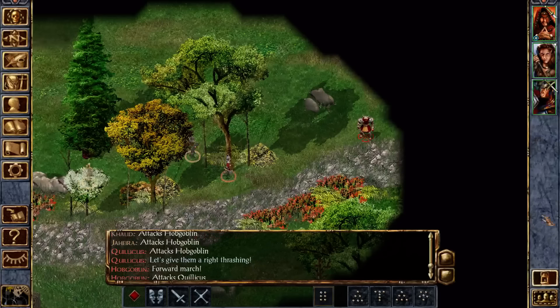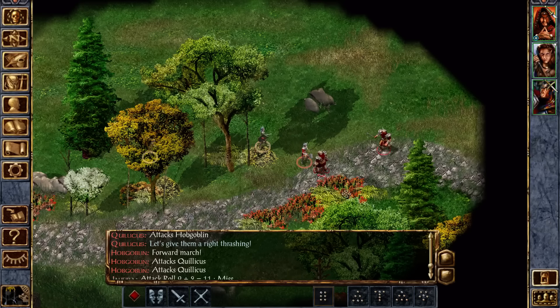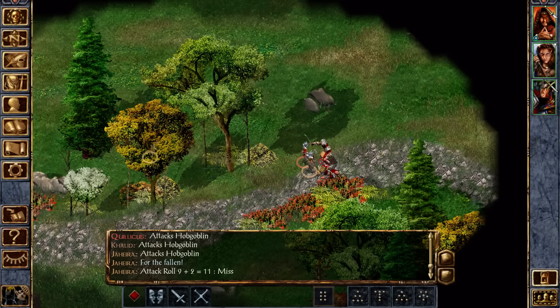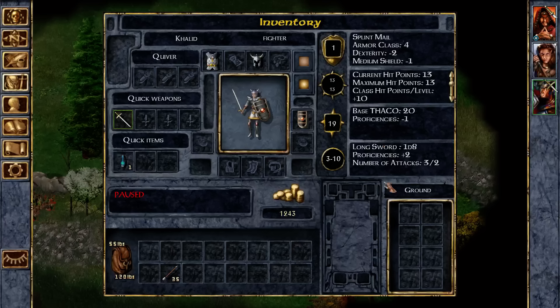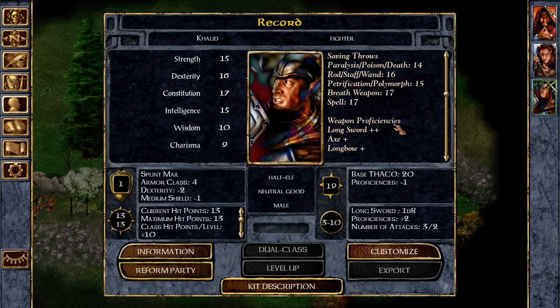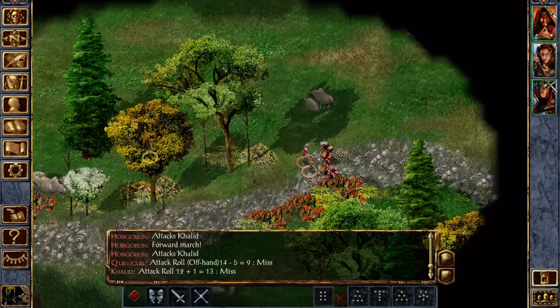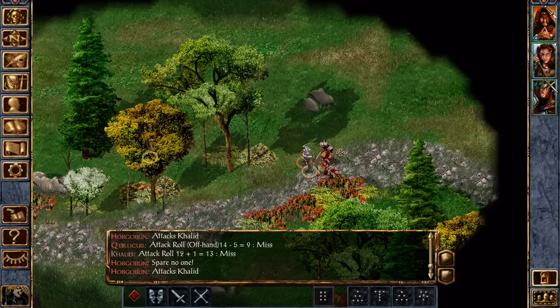Let's give them a right thrashing! What I also do like about our current setup is that Khalid's proficiencies are in longsword, which is nice because it doesn't have a conflict with my own proficiency.